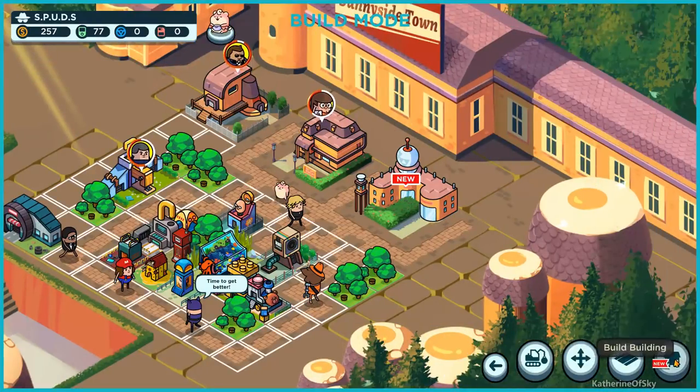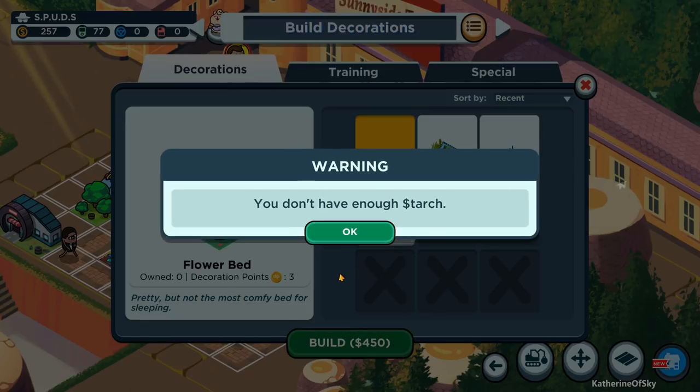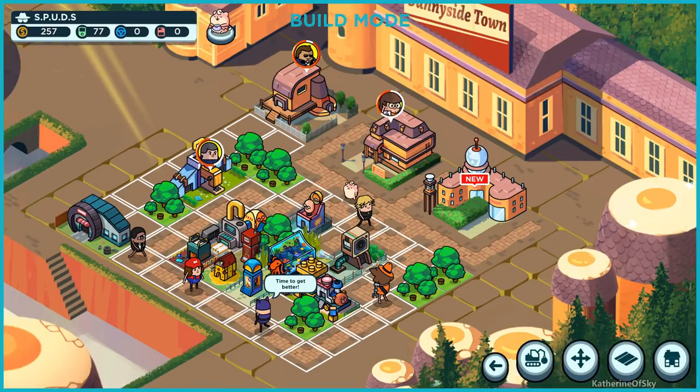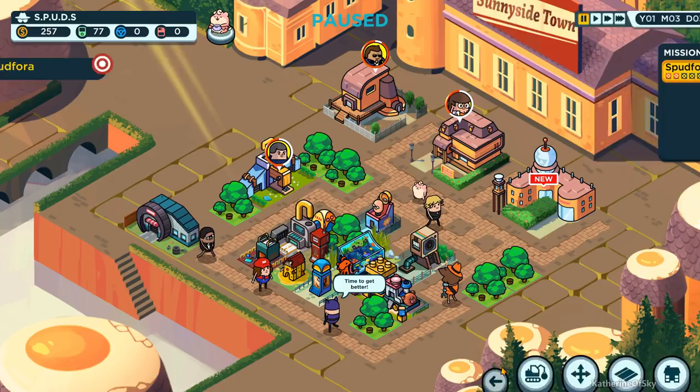Let's see - I don't know if we can afford it but we'll look at it. Decoration points three. Nice. I don't have enough search. I was just going to look at the area of effect of that. Let's go. Oopsies - out of build mode, please. There we go.